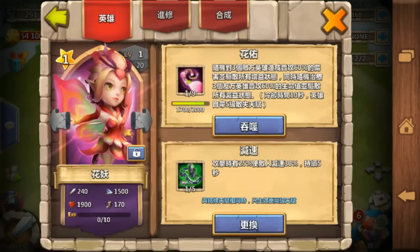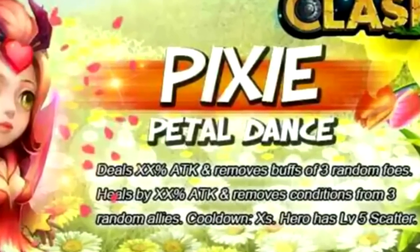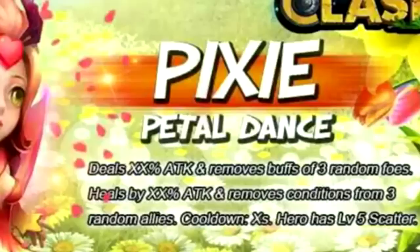This is a pinky, and I got this account from my friend. This is one of nine and one of five slowdown. It deals x% of damage, removes buffs from three random enemies, heals by x% of base attack, and removes debuffs from three allied heroes. It also has a cooldown that goes down with higher skills from 10 seconds to 6 seconds, and it has a built-in 5/5 scatter.